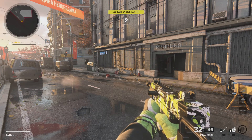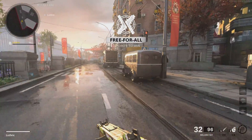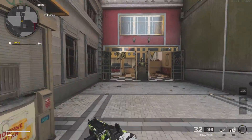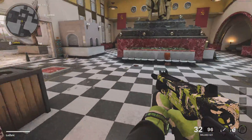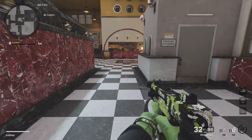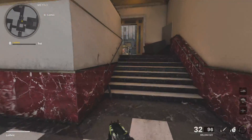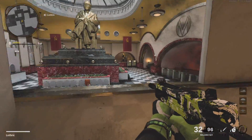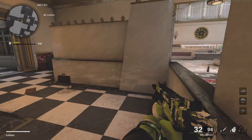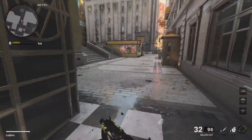For Moscow, we use this map for Hardpoint and Search. Let's start in the middle where P1 is — this area is called Mid, also called P1. P1 is the first Hardpoint. This area here we call Plat. If someone says there's a guy at Plat, look up in this little corner. Where I'm standing right now — all of this is Plat.